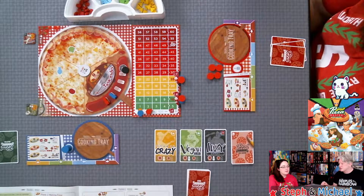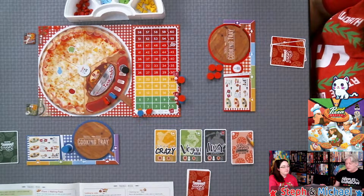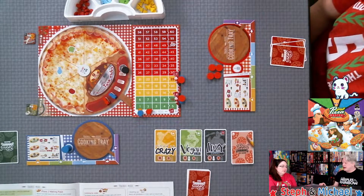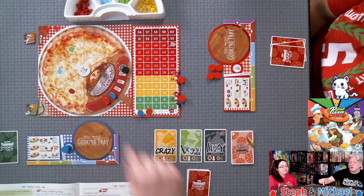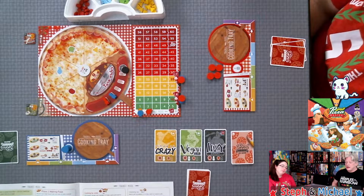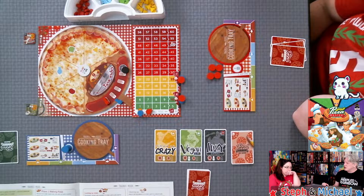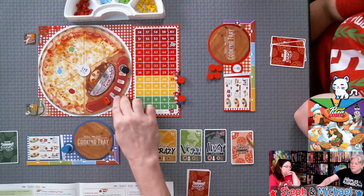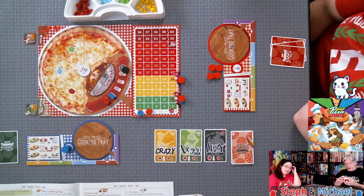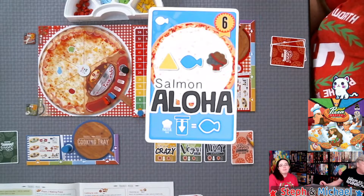When we get to phase two — making pizza — we first collect ingredients, and the turn order shifts from last player to first player. I get to collect any one ingredient token from the pizza board. These are not owned by anyone, so I can collect any one even if I had no part in buying it. For example, if Steph put a bunch of coins on cheese I could still take a cheese. At any time you can pass, moving your token out, which means you can start cooking anything you want.